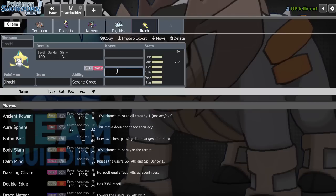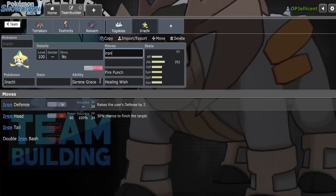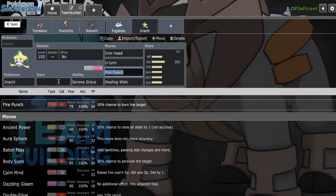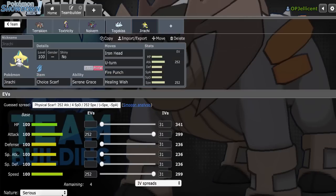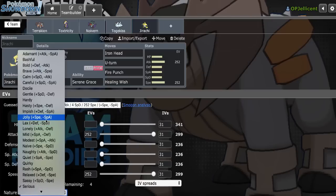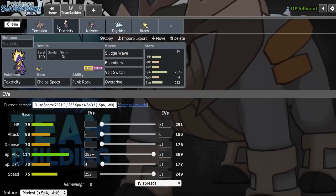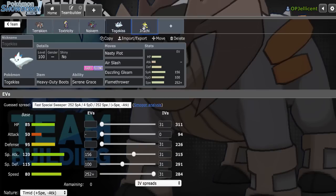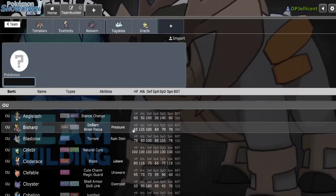I can also run Fire Punch on this to wear down Ferrothorn, which is really good for Toxtricity. Healing Wish is now on the team with Iron Head and U-turn. I'll make this Choice Scarf with Max Attack, Max Speed, Jolly nature. I'm very happy with this. And then one final Pokemon — I don't have hazards at all, which is concerning, but I now have a Fairy Resist, which is pretty useful.